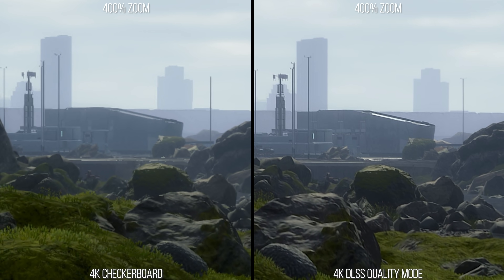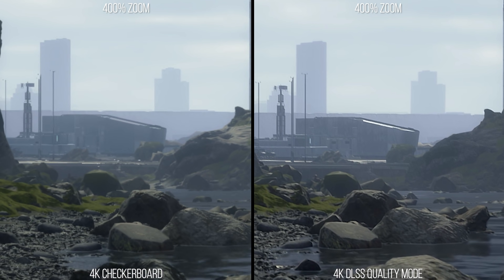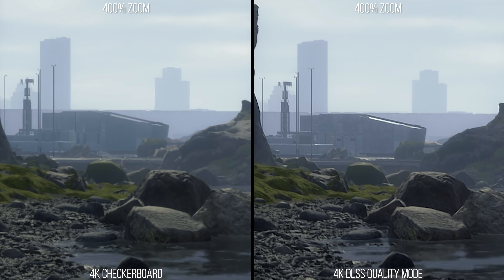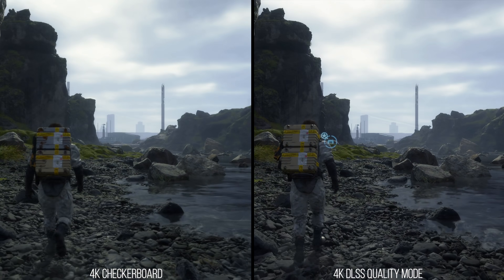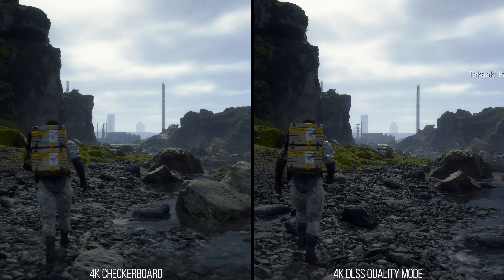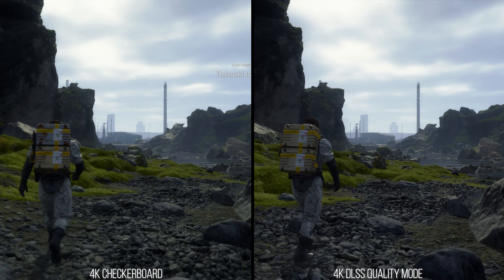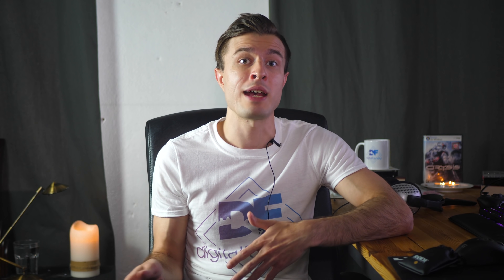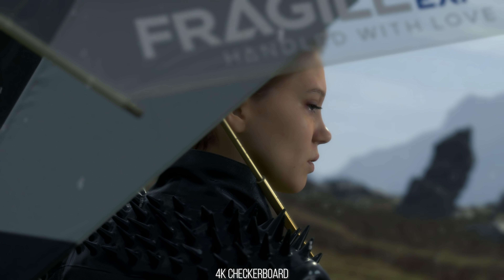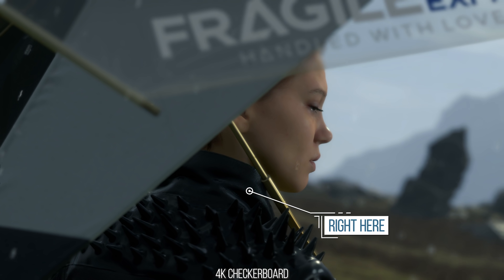I'm zooming into the image here for demonstration purposes. This flickering or rippling as you might see on the PS4 Pro version is a macro effect for the entire image, so you can actually see the shimmering as a whole without paying attention to individual parts. This happens for any highly detailed or highly reflective image detail — like in this scene here where Fragile turns to Sam as he almost hits her on the bike. If you look at her jacket with checkerboard rendering on, you can see how the highly reflective detail on her jacket flickers in motion, though it is subtle.